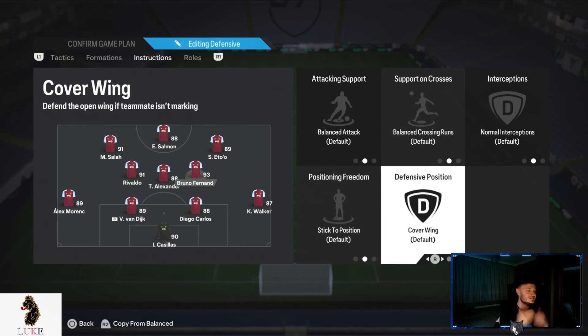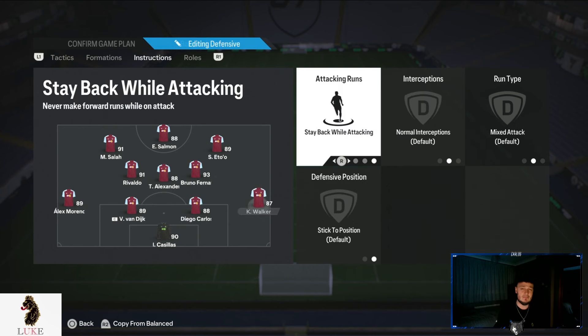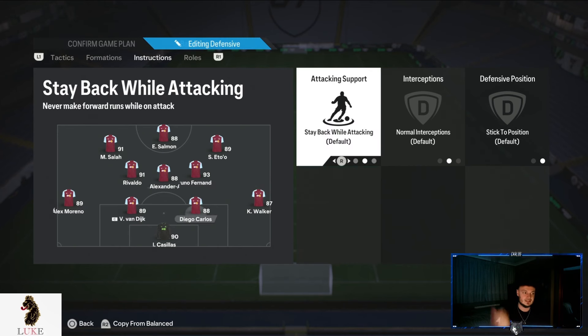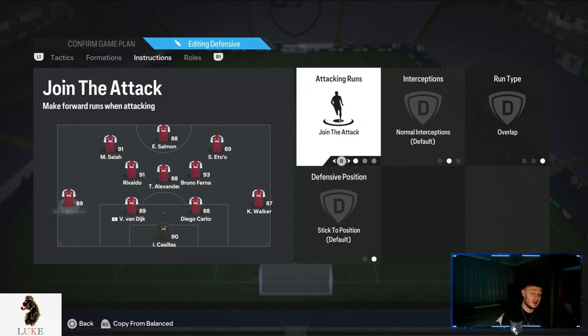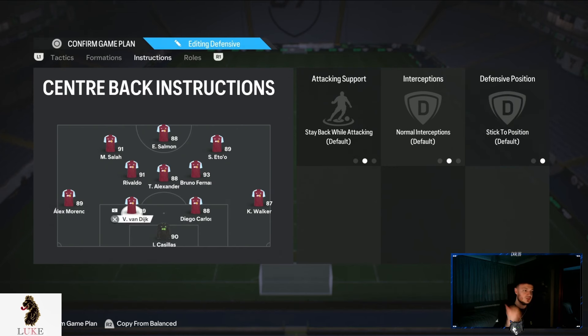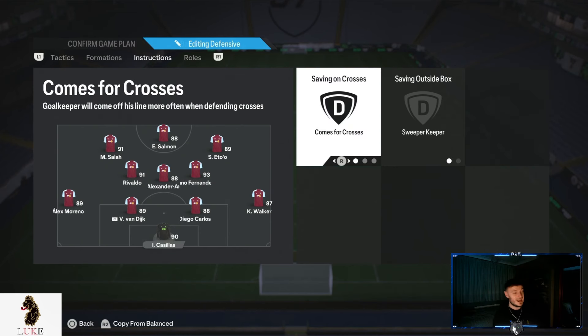As our left centre forward drops into the left midfield slot of the 4-4-2 when defending, the right centre midfielder plays the right midfield slot. When we get the ball, as the left centre forward pushes up, the right centre midfielder drops back into the right centre mid spot. Right back is on stay back while attacking — I don't attack with my right back at all. Both centre backs are on completely default settings: stay back while attacking, normal interceptions and stick to position. Left back is on join the attack and overlap, bombing down the left side. Goalkeeper comes for crosses and sweeper keeper.